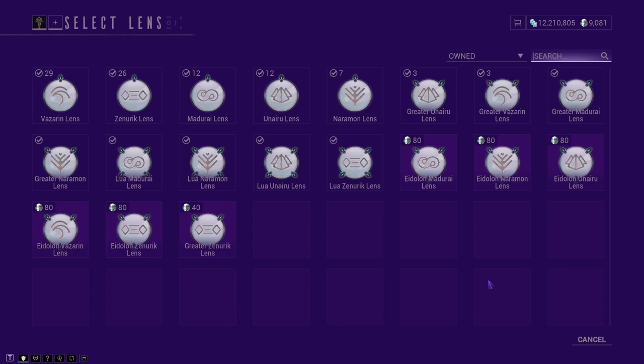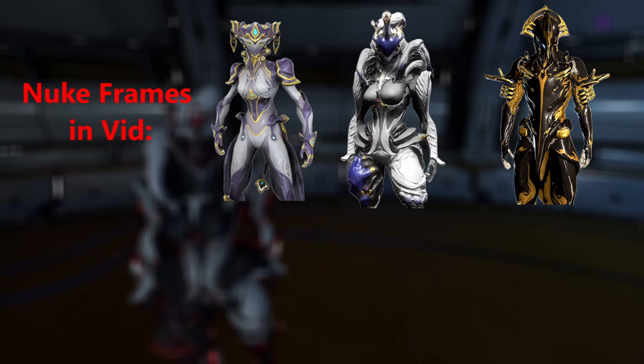Lenses basically amplify the amount of focus you're getting from kills. They can be equipped on your Warframe or on your weapons. In the ESO we're going to be doing, we'll use the Warframe as our main nuke, since it allows us to kill a lot more enemies than our weapons would. Focus is essentially the conversion of excess affinity into your focus school, so the best way to get affinity is just to kill a bunch of things.